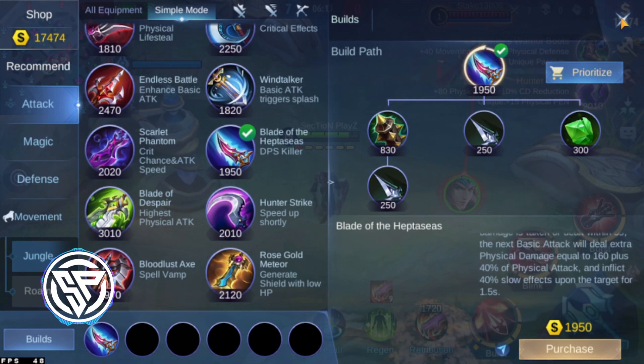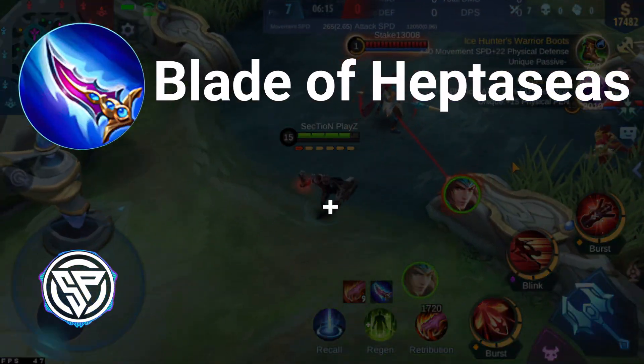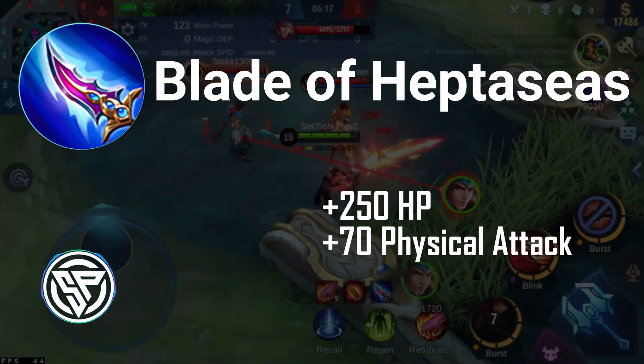Strongly recommended — the next item is called Kazin, the Shadow of the Windblades. It comes with 250 HP, 70 physical attack, and physical penetration. Physical penetration works by reducing enemy armor — for example, if the enemy has 10 armor, your 3 physical penetration reduces it directly. This helps you deal more damage through their defense.